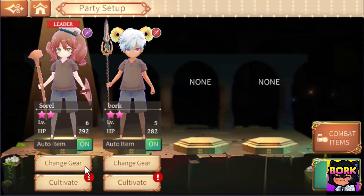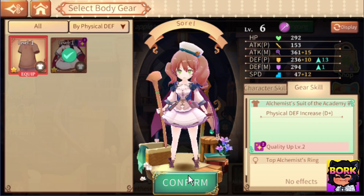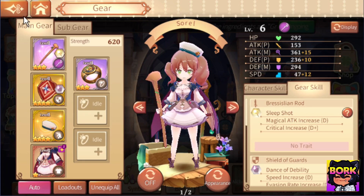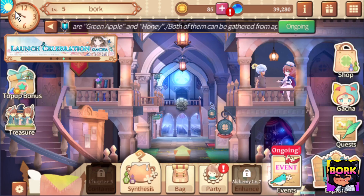You can go ahead and jump back, go back into your party. Let's go ahead and change out our gear and make Sorrel look like an actual waifu. Beautiful — this is what I want to see, and this is one of my favorite parts about Atelier Online: Alchemist of Bressier.